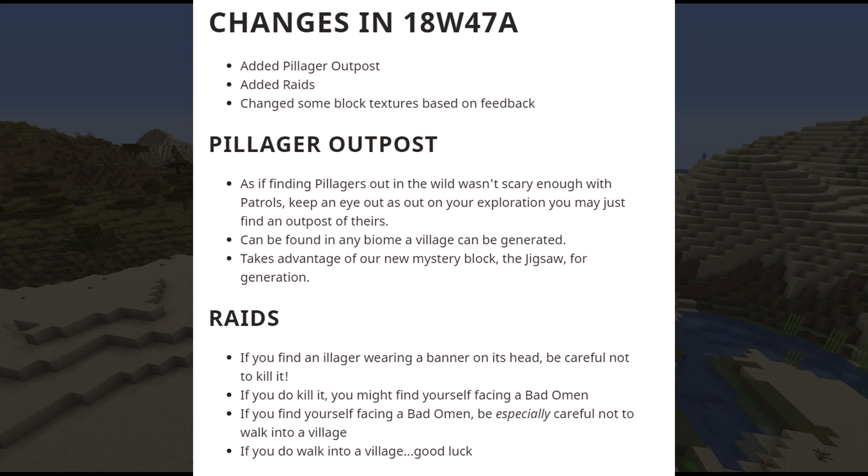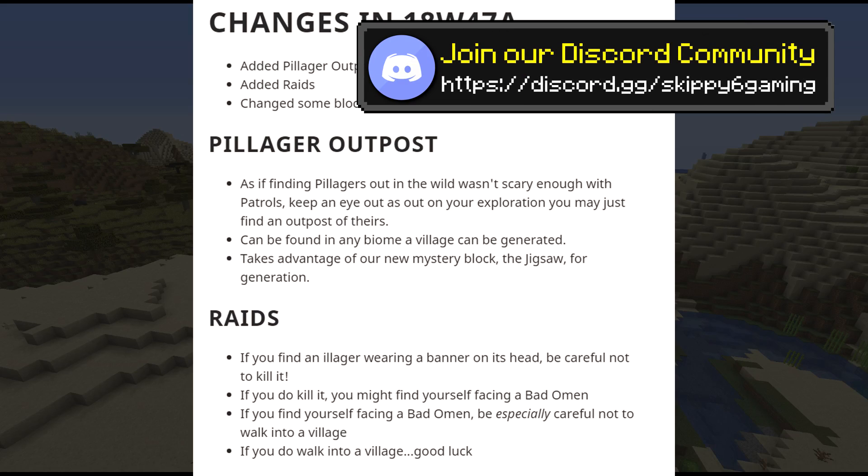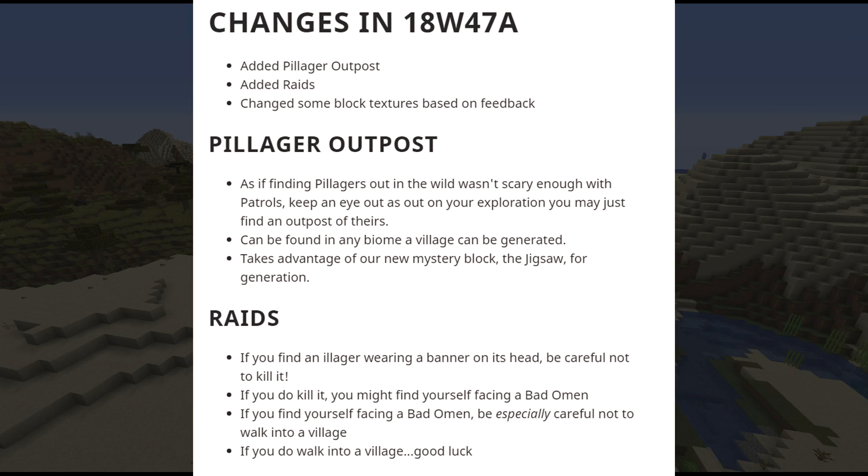Let's skip to the good stuff. We got: added pillager outpost, added raids, changed some block textures based on feedback. They keep changing the blocks so much I think people might stop recognizing them. The pillager outpost — as if pillagers out in the world wasn't scary enough with patrols. It can be found in any biome a village can be generated and uses the new jigsaw block for generation. If you find an illager wearing a banner on its head, be careful not to kill it — you might get a Bad Omen. If you have a Bad Omen, be especially careful not to walk into a village. If you do walk into a village — good luck.